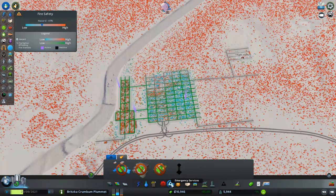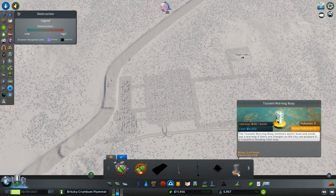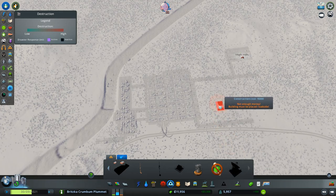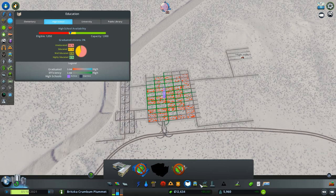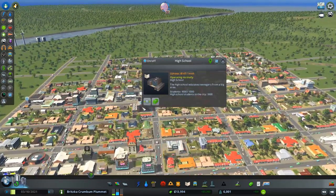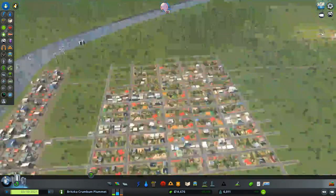Health is fine. Could use another fire department. Disaster stuff - that's right. Oh yeah, tsunami warning - which is probably going off right now because of what's going on with the river here. Crime's still good. Education could be better. Elementary's good - I forgot there's tabs up here. High school could be better. We could use it - could use the university, but the high school is at max capacity.